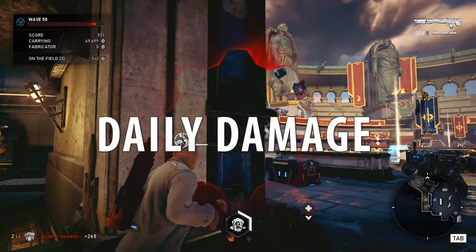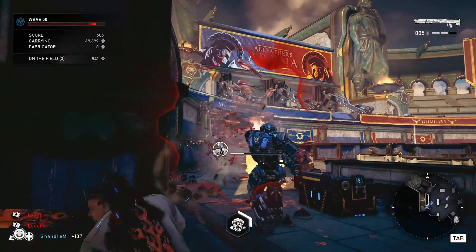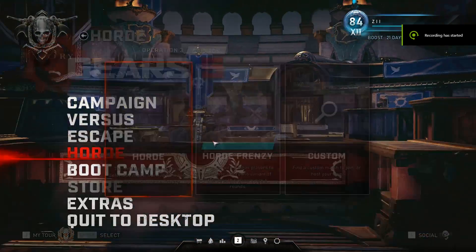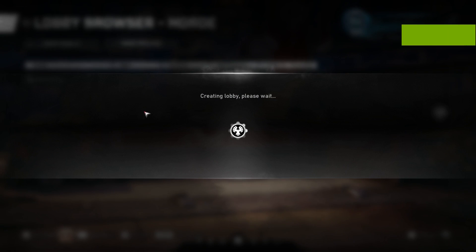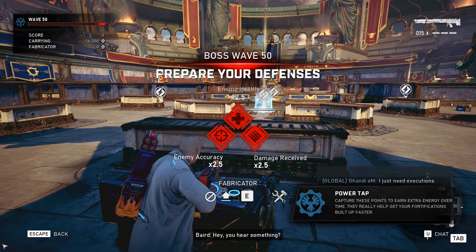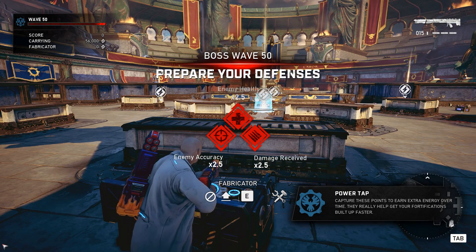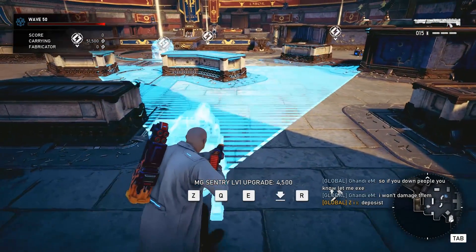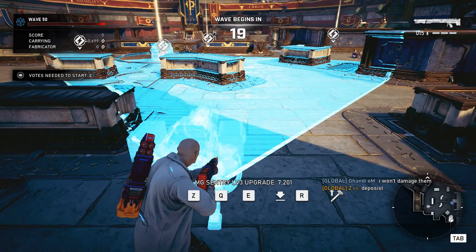Dealing daily damage is one that's going to crop up a lot. This one is deal 70,000 damage in Horde or Escape — it sounds like a lot of damage, but it actually only takes a few seconds. Go into Horde, custom game, private, turn the bots off and start it at wave 50. This is going to allow you to kill the boss and deal a load of damage. Play as an engineer, spam a load of level four turrets down — it's going to take care of it, no problem.